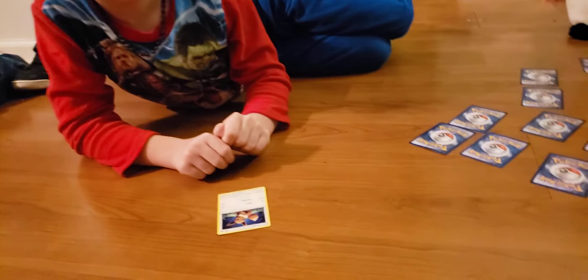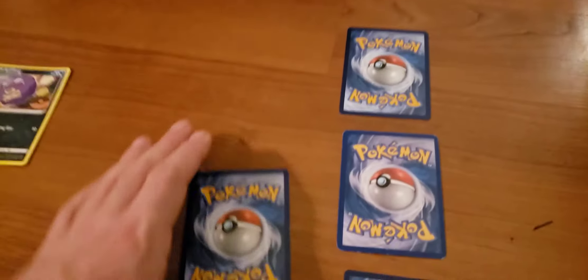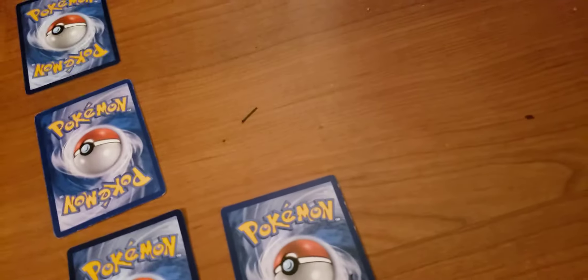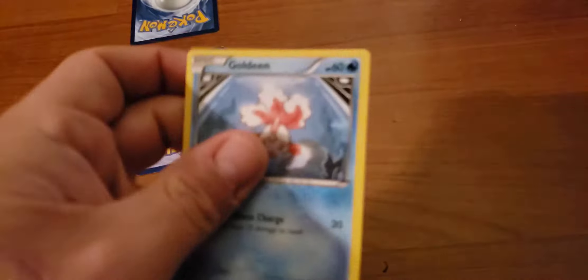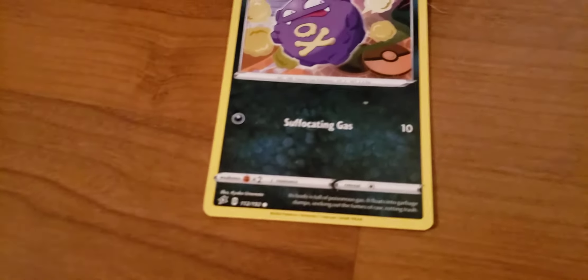Okay, so your move. You Tail Whipped — that means I get to take a prize card. These are my prize cards: these three and these two are the mega prize cards. I'll flip this one. What is it? Goldie! Well, that's for my team now. Now I'm starting my own game.